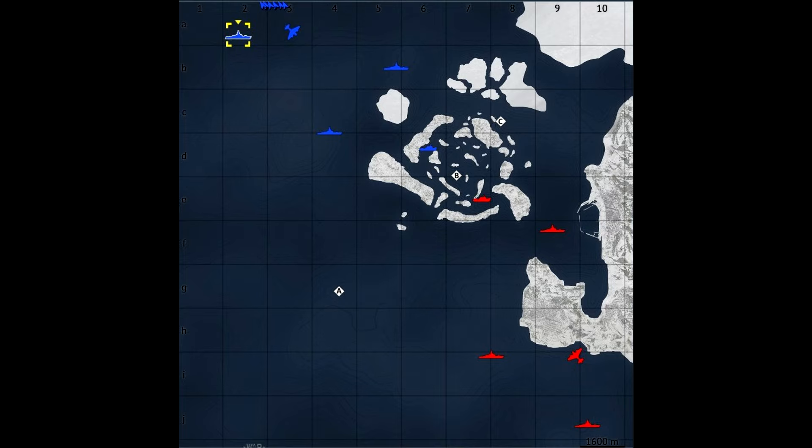Last but certainly not least: if you do take C with whatever ship you're in, don't immediately rush the enemy spawn — they have spawn protection, and it leaves you very vulnerable to a ship spawning right on top of you and dumping torpedoes into your side before you can retaliate. Even if you try to retaliate with torpedoes of your own, there's a good chance they're still spawn protected. I would highly suggest pushing into B and supporting that first, getting that cap secured — you still have shots from there to support your team and shoot into enemy destroyers trying to take the cap points.